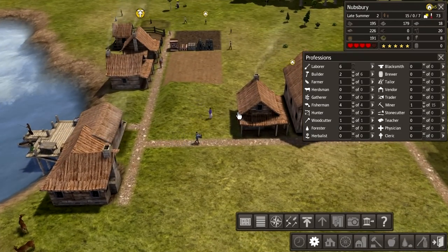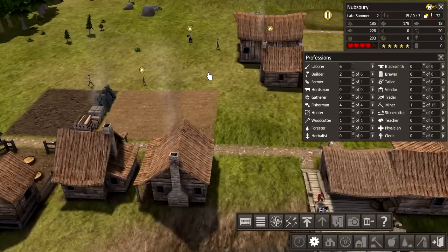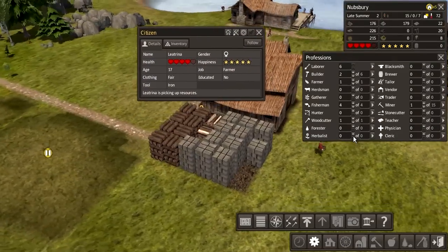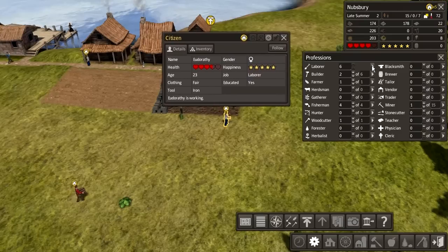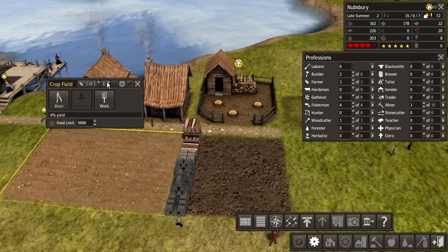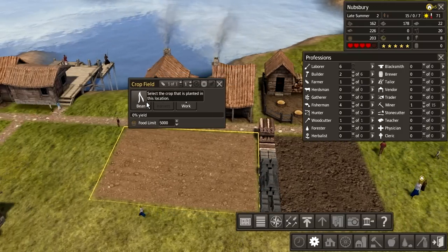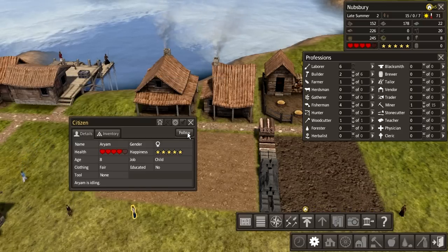So we want to get a house for everyone. Do I have any farmers working? I have one working — I don't know where the farmer is. It's you! You're supposed to be farming, right? Who's the farmer? Not sure. Did it tell me who the farmer is? I don't know who works in this profession — one. We need this to be worked. Are you the farmer? No, you're just idle.